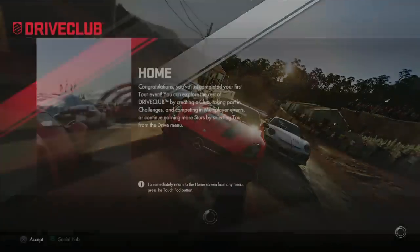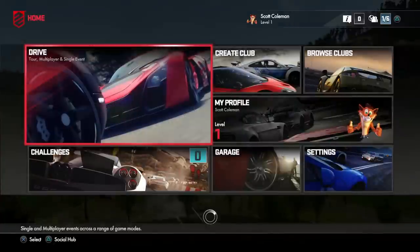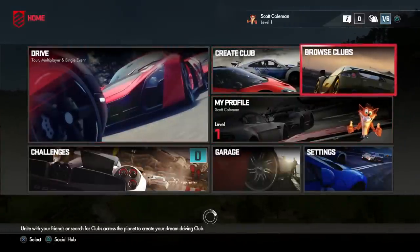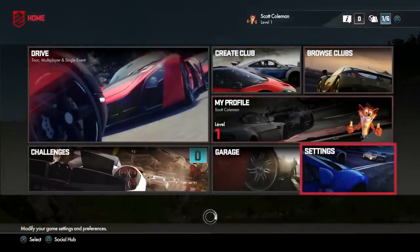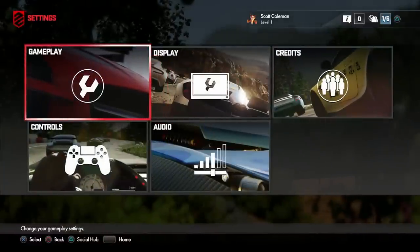I'm going to continue with this game. It didn't tell me how to accelerate, how to brake, how to look behind me, how to change the view - it just chucked me right into it, which is interesting I guess. Something a little bit different. Let's look at the settings. I guess we do eventually get our own cars and stuff.